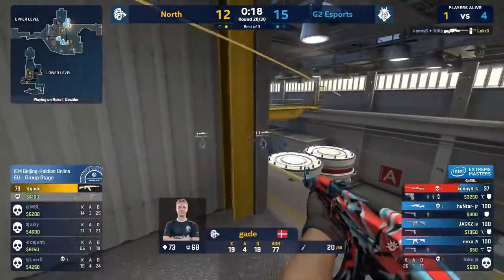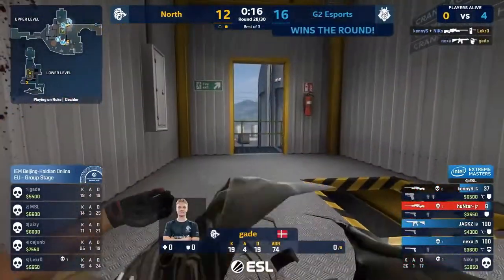Kenny caught — but he hits the shot. Poor old Gade can't clutch it, and it's G2. They eliminate North, send them out of IEM Beijing. G2 survive. And it's survival in that lower bracket — that is the name of the game.